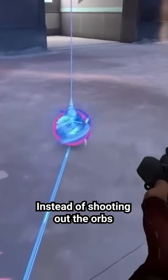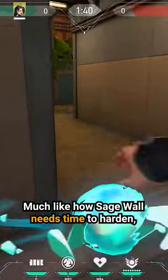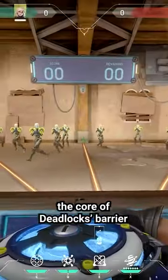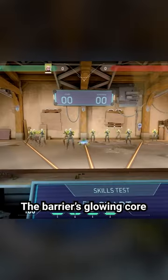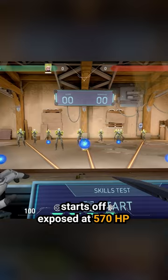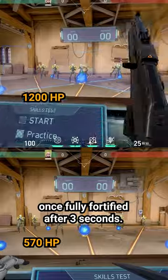Instead of shooting out the orbs at the end of each wall, it's the cocoon core that should be your focus. Much like how Sage's wall needs time to harden, the core of Deadlock's barrier has a reinforcement period, so it's easy to break after placement. The barrier's glowing core starts off exposed at 570 health before scaling up to 1200 health once fully fortified after 3 seconds.